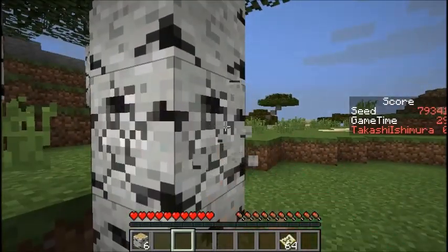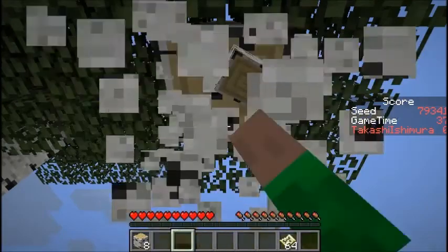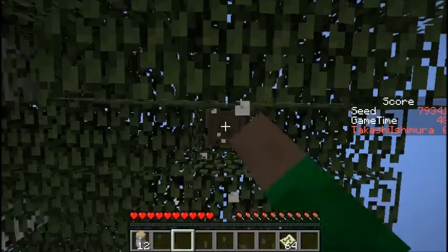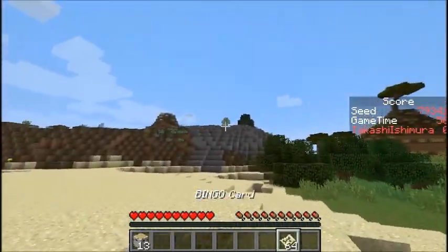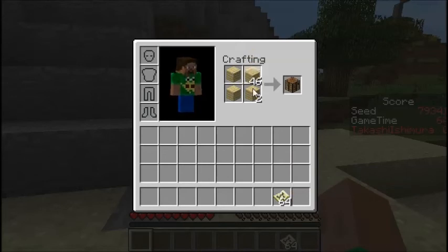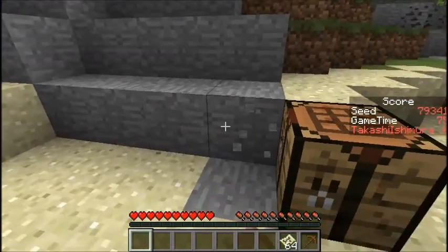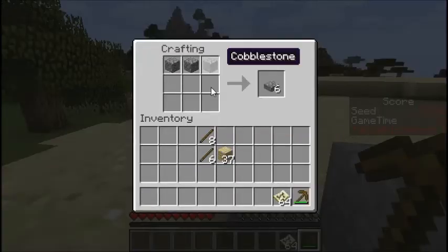That would be a nice thing. We might check that out because you can get melons and other stuff from there. First of all, stone. I see vines over there, so some surface iron would be great. But first, of course, we need our initial tools. Let's do this — let's get our first bits of stone, get a better pickaxe, you know the drill.